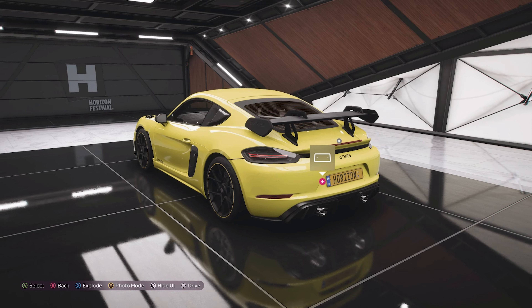It's been improved in terms of downforce, as it's now got a swan neck-like rear spoiler which helps the car produce 25% more downforce over the standard GT4.